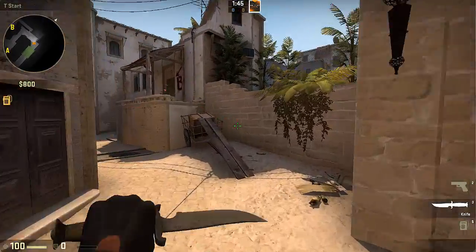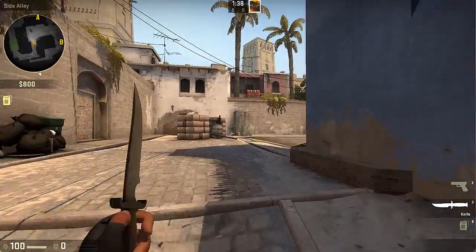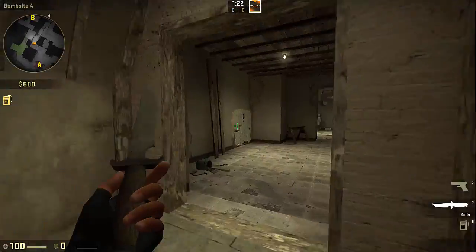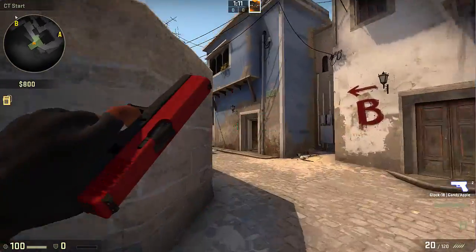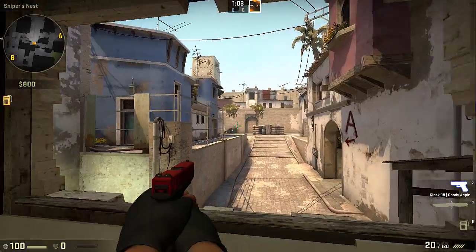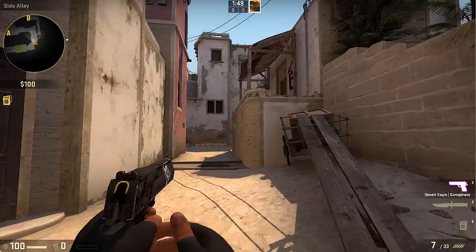Every single CSGO map consists of three main things: right, left, and middle. In this case, B is our right, middle is still our middle, and A is our left. Almost every single site has multiple entrances — you can see it here on A, where you can go through palaces or T steps to get on A site from T spawn. The exact same thing stands for counter-terrorists; they can go right, middle, or left. Every single map is also plastered with signs that tell you what different routes you can take to get to the different sites.